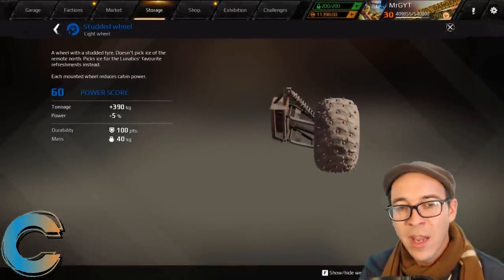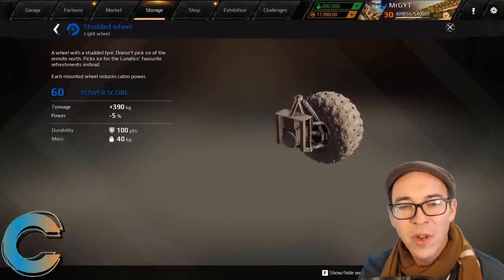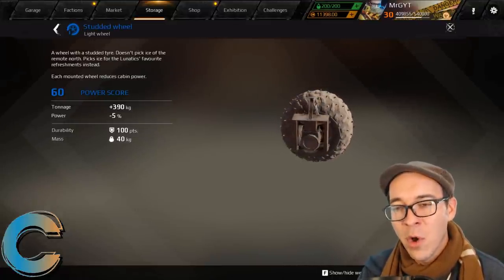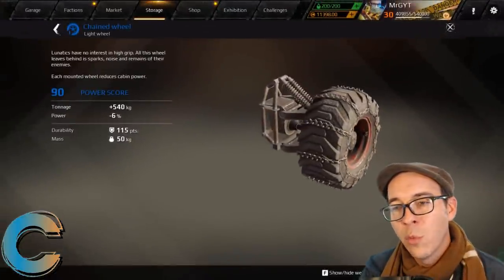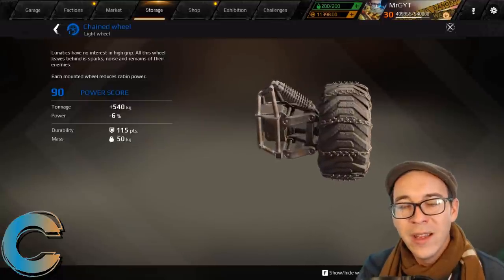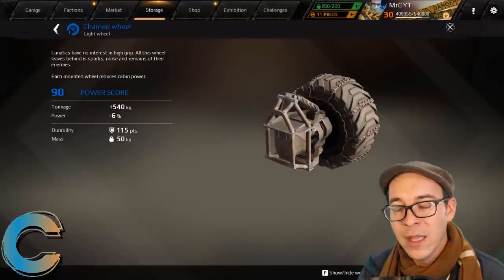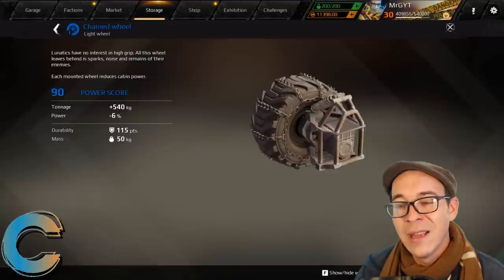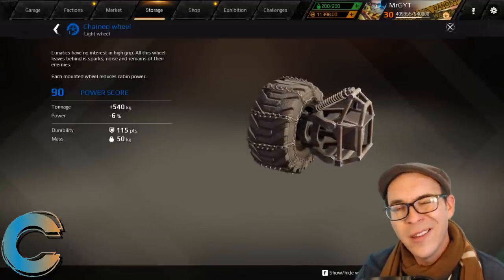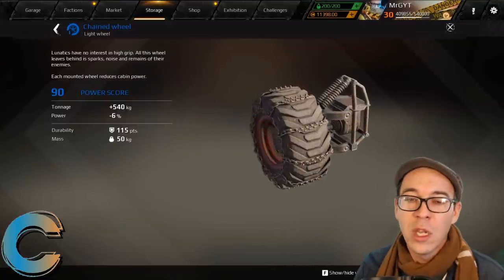At C-tier, the studded wheel only reduces power by five percent and tonnage isn't great, but it's really tiny — useful if you need to stick a small wheel at the front of a wedge. The chained wheel is a little larger and takes a bit more power away than the studded wheel. If you're curious about wheel sizes, I did a separate video comparing them all.